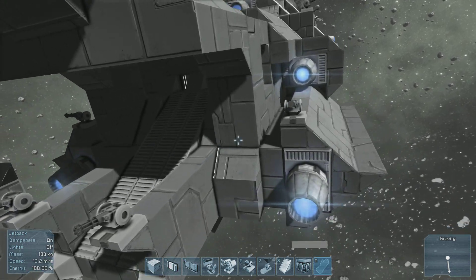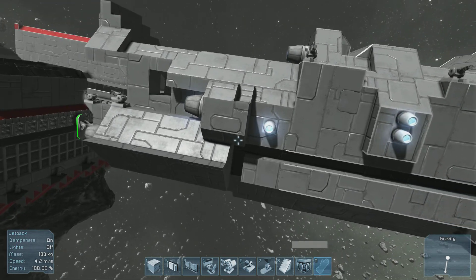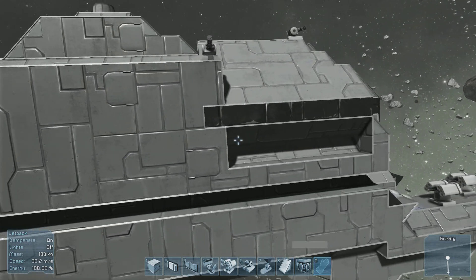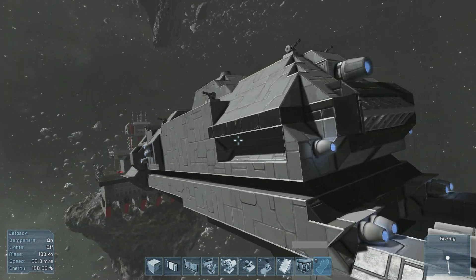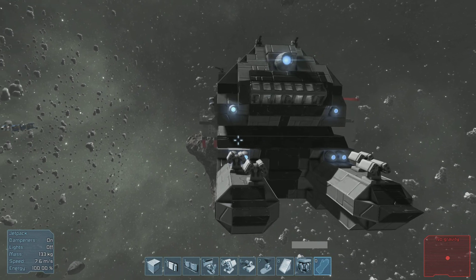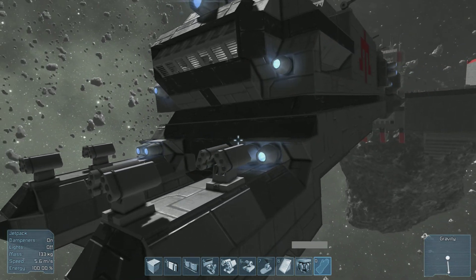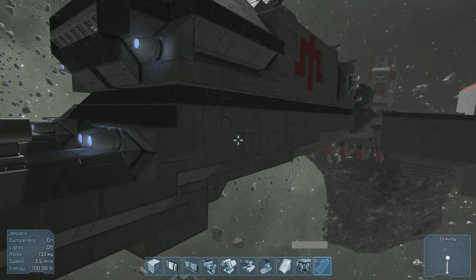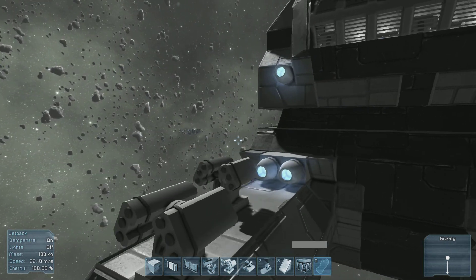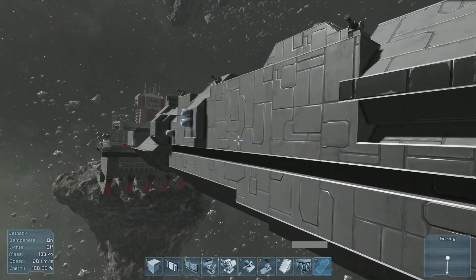Let's go around for another flyby and take a look at the ship. Remember, this is going to be my survival build — it's going to be what I'll be using in survival in multiplayer maps. It moves pretty well considering the lack of thrusters it has, and it only uses about 80% power, so I think I can add a few more things. But I randomly hit 101% power when using the bottom thrusters combined with the back thrusters.